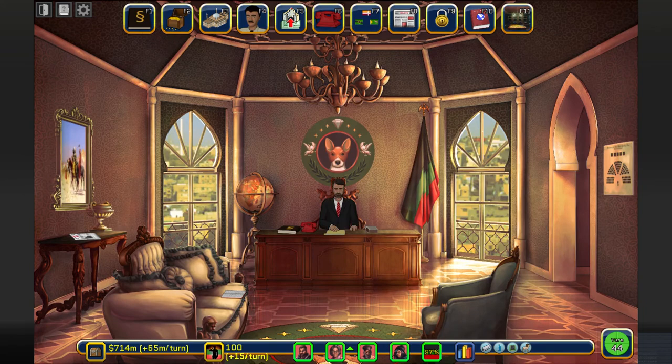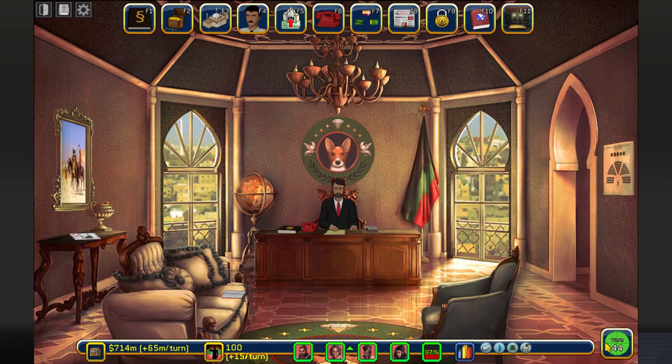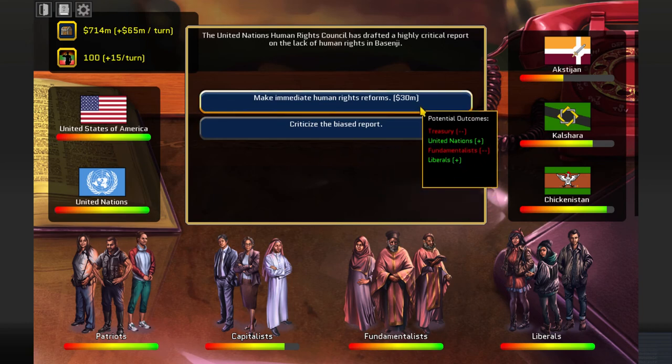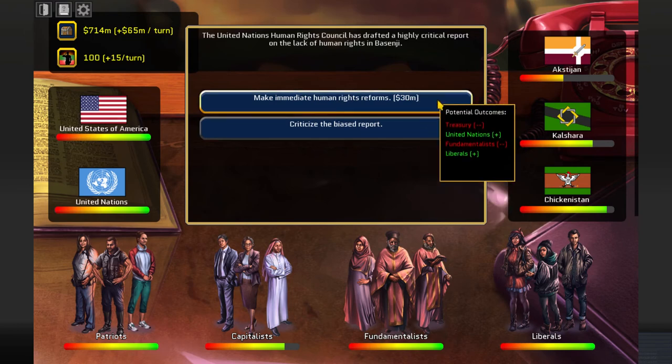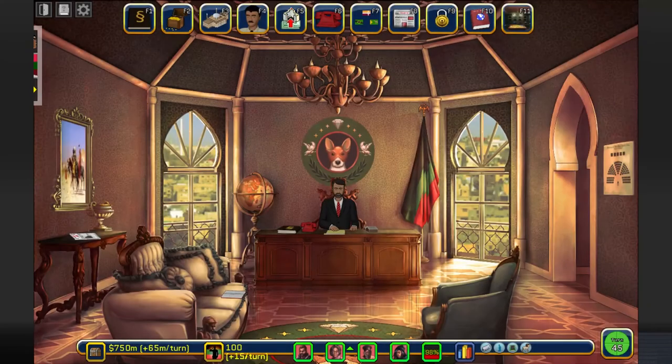How is my GDP, by the way? It's yellow. It's going to get green eventually, so let's not move an inch here. The United Nations Human Rights Council has drafted a highly critical report. We'll upset fundamentalists and spend 30 million so we don't lose on tourism. He didn't upset them after all.